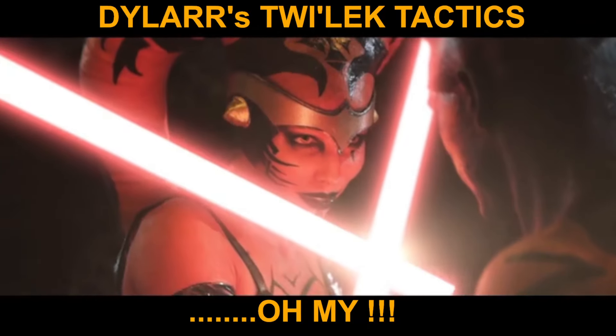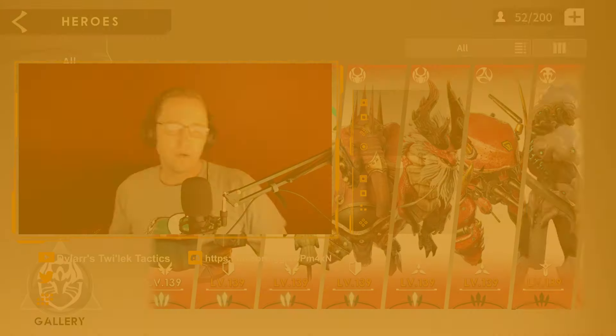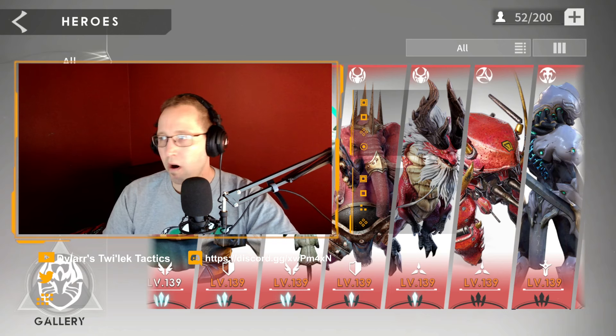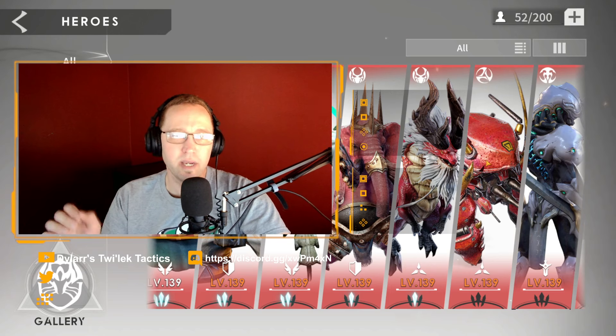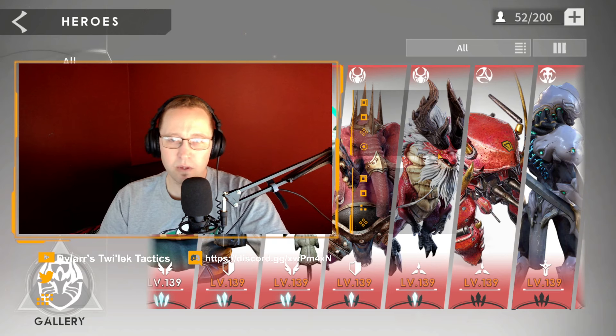Welcome everybody back to another Eternal Evolution character deep dive video. Today we're going to be going over a character that you're going to have very early in the game - the game actually feeds this character to you. He is Omar, you can kind of see him to the right of my head. He is the crab-looking mechanical dude and he is an AOE type healer.